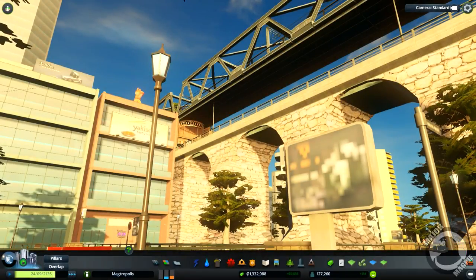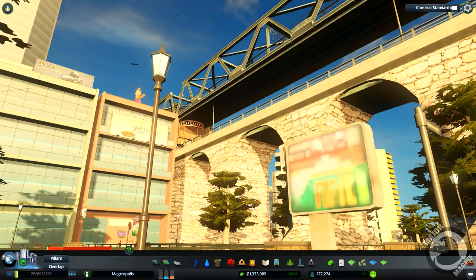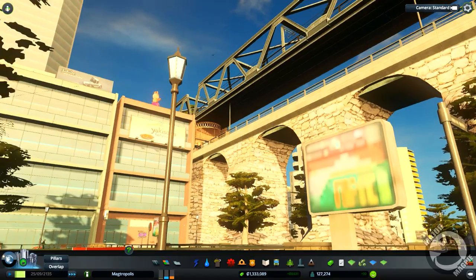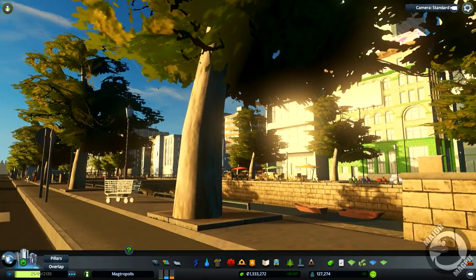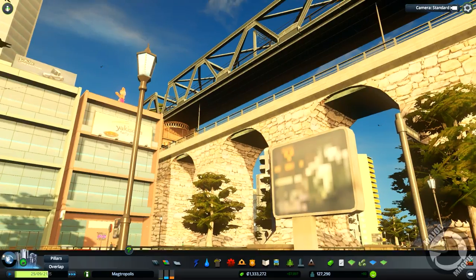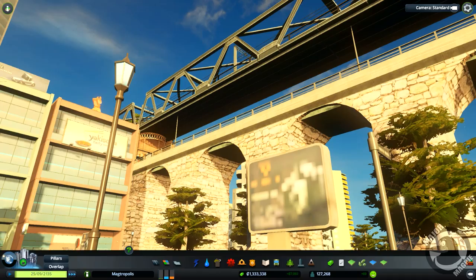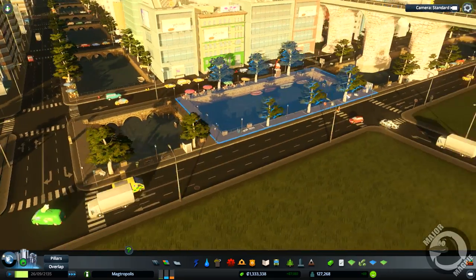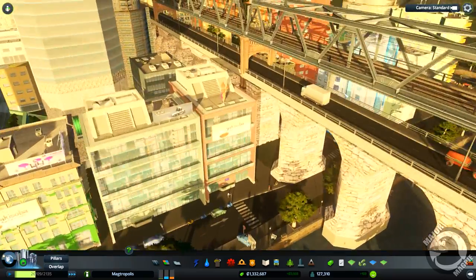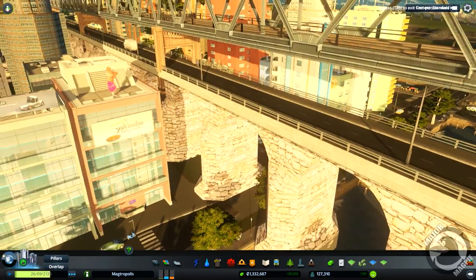What is up guys, Major Magpie here and welcome back to Cities Skylines. This is my city of Magtropolis, looking pretty cool. This is the stone bridge we were doing last episode, and I've gone ahead and put a railway line on top of it. I'm taking inspiration from a bridge near where I live called the High Level Bridge. It looks quite similar to that, and I think it looks pretty cool.